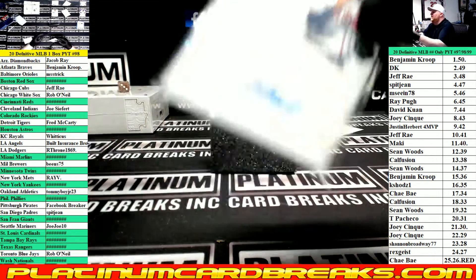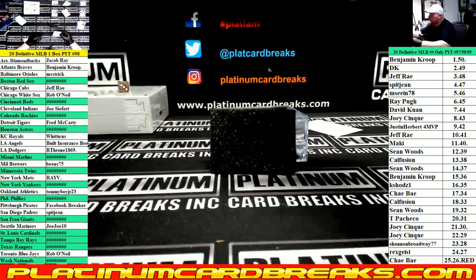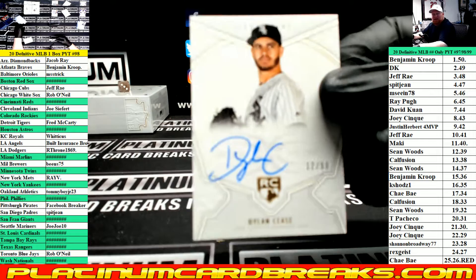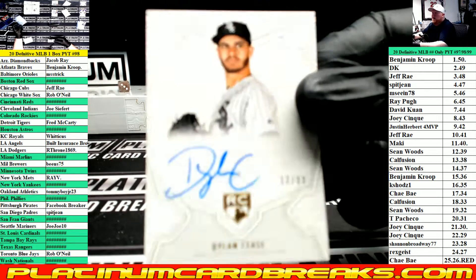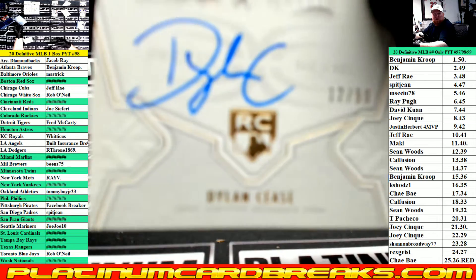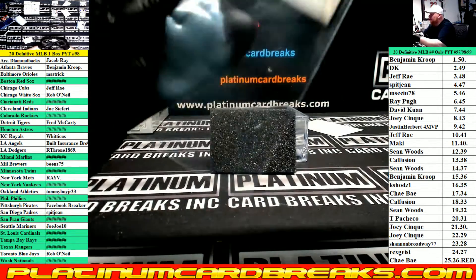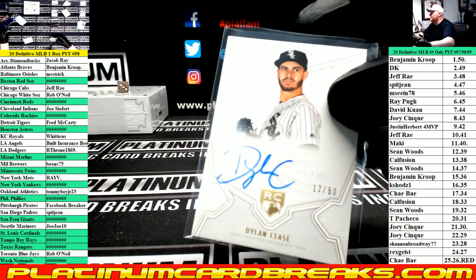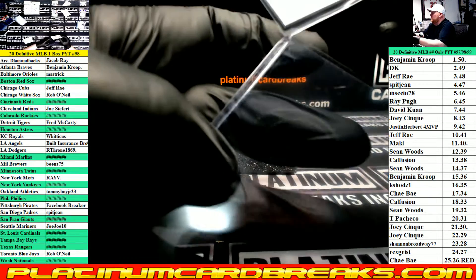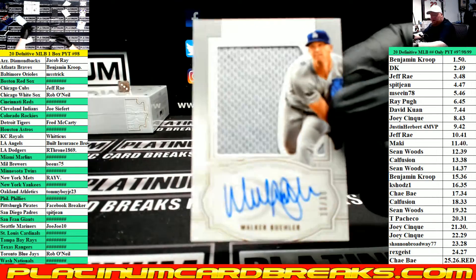He's here for the fire, folks — he is here for the fire. Rookie auto, White Sox, Dylan Cease, to 50. And a relic auto for the Dodgers, Walker Buehler, to 30.